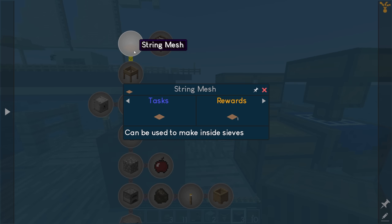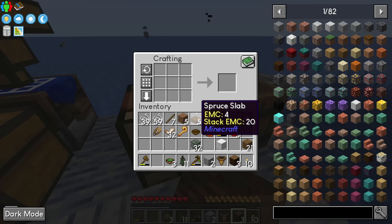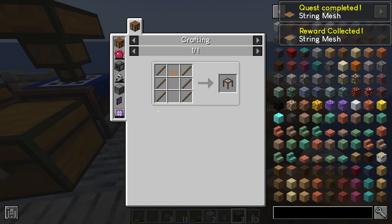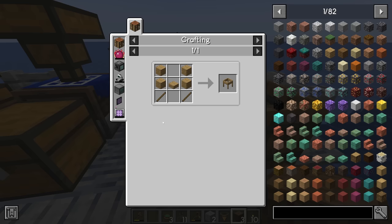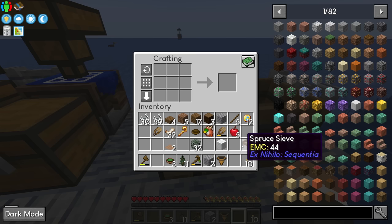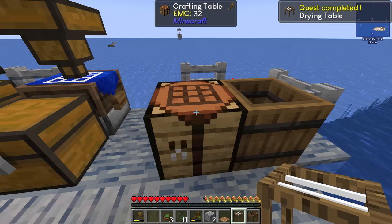On to stone — we have the string mesh, which is just nine string, a fairly familiar recipe. We can make a lot of those string meshes. From there we can make a drying table and a sieve: the drying table is a string mesh with six sticks; the sieve is four wood planks, a slab, and two sticks. We got given an extra mesh as a quest reward as well, which is very nice.